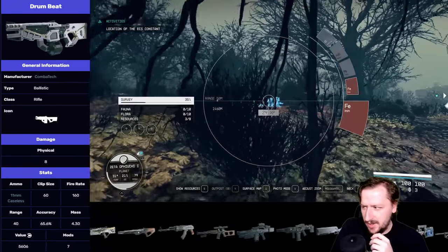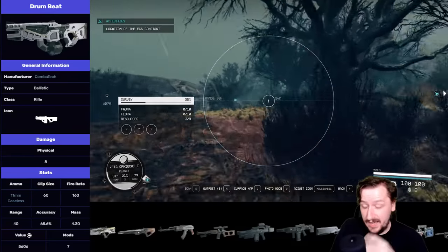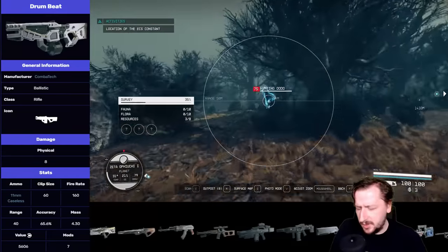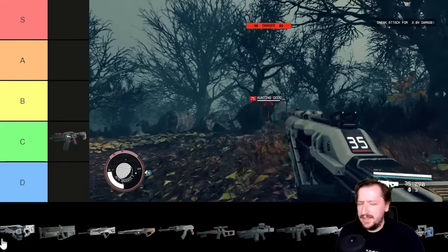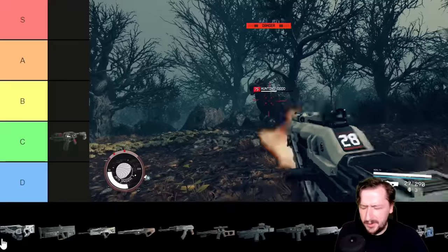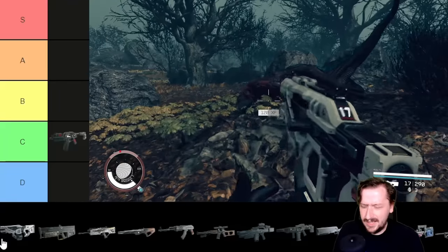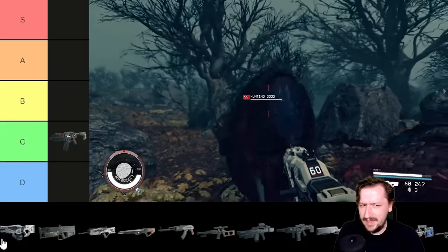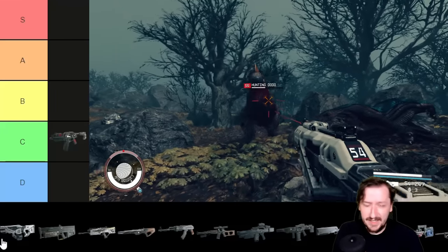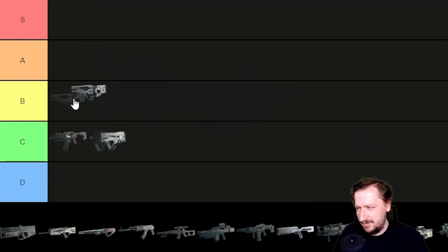The Drumbeat is our first 11mm gun, and it's pretty decent. It does fairly low damage unless you change it to semi-auto, but I like the full auto version too because you can get a large magazine for it and it has a high rate of fire, doing pretty good damage per second. It has some pretty cool mods. The problem with the 11mm round is that almost all three guns that use it feel kind of the same. I think the Drumbeat is just a B tier weapon — decent all around but nothing super crazy.